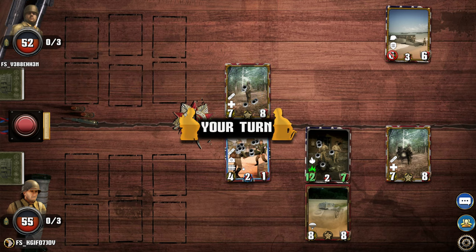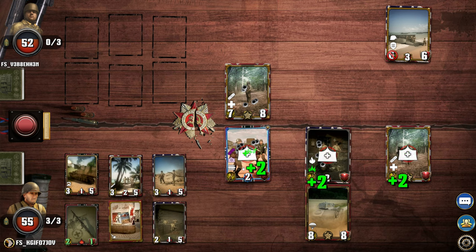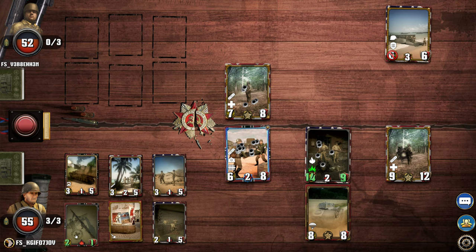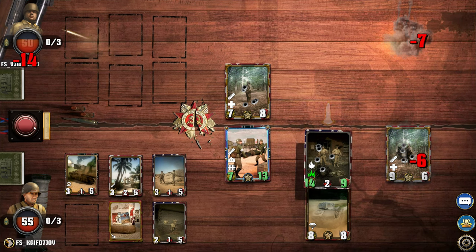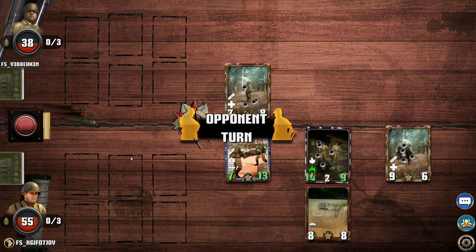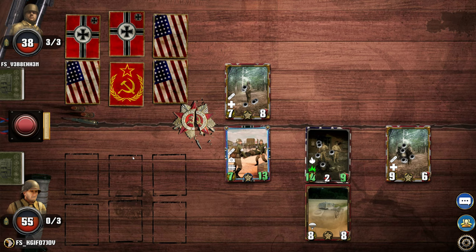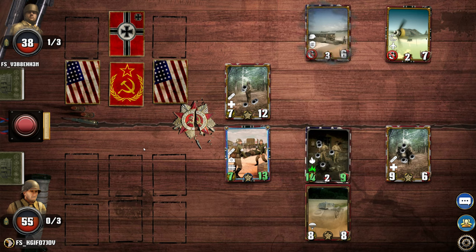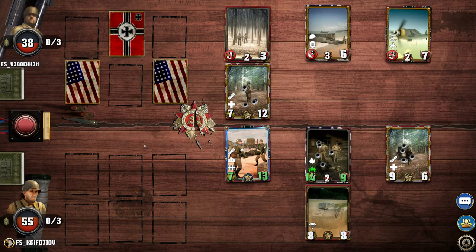I'm in trouble. If I don't get rid of this enemy — I think I should have done it the other way. I might win! The enemy doesn't have units in the front line, which gives me a very big leverage.